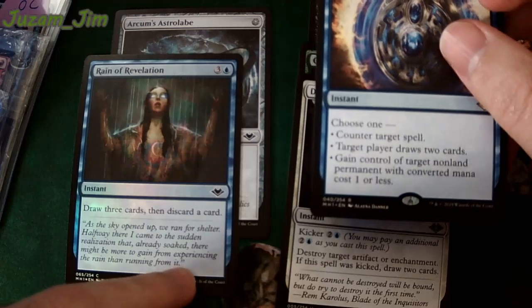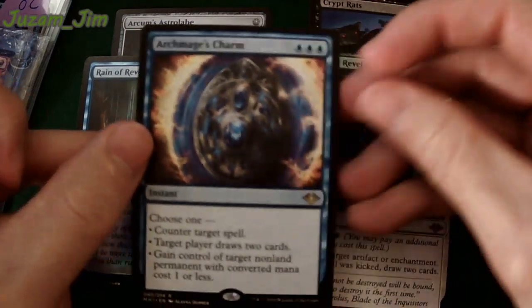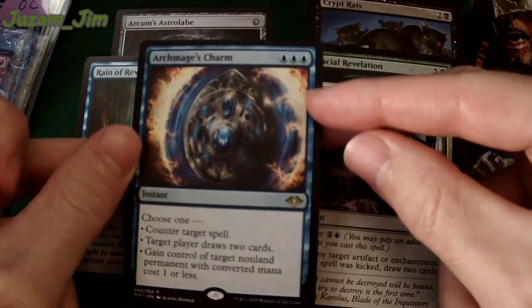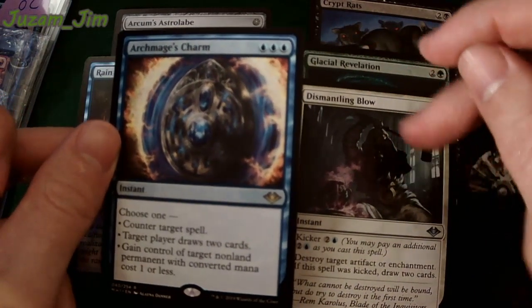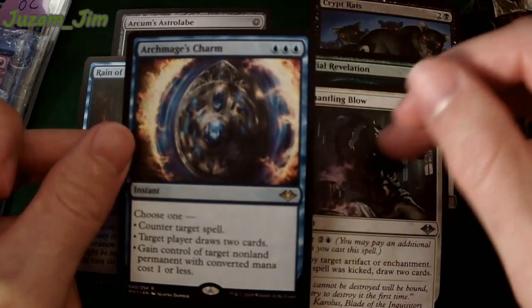Reign of Revelation — draw three cards, then discard. Not bad at instant. Arc Mage's Charm — wow. Cannot play this one in white. Thank you, Voices of Chaos. I thought so — Voices of Chaos knows a lot about Magic, so he's our question-and-answer guy.